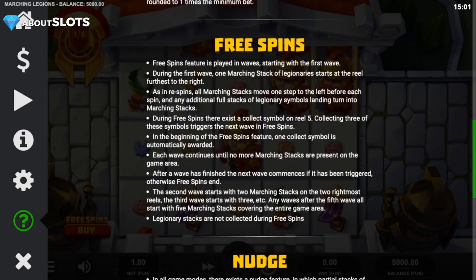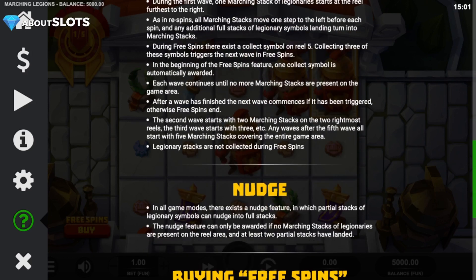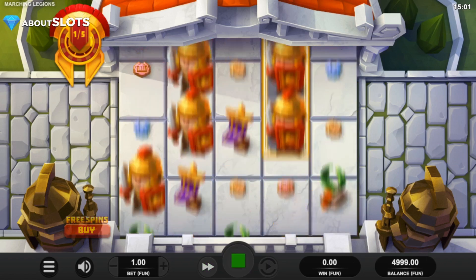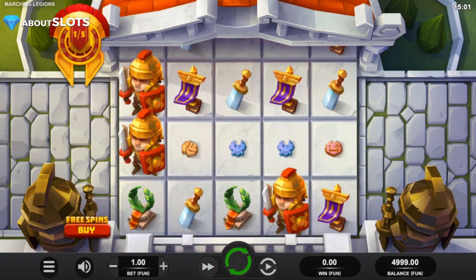For the free spins we are guaranteed full reels of marching legions, and we collect horns to get more of those. The highest paying symbol is the soldier. Let's take a few spins to see how it looks.